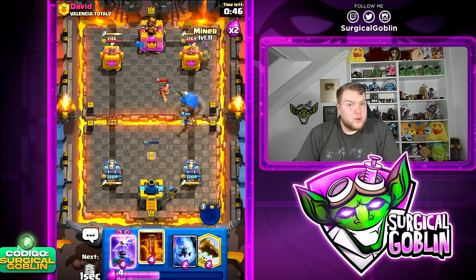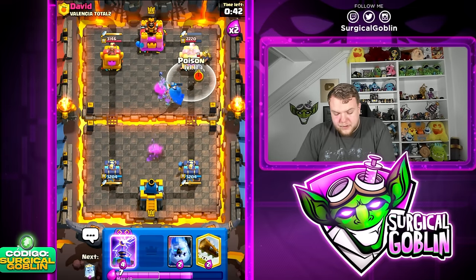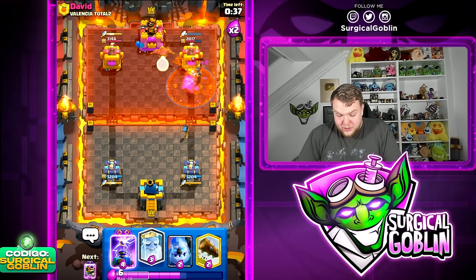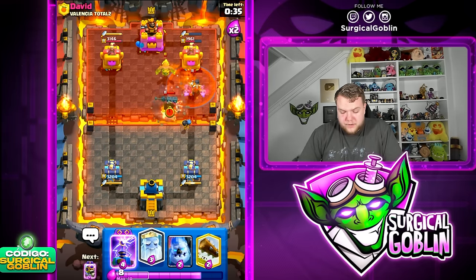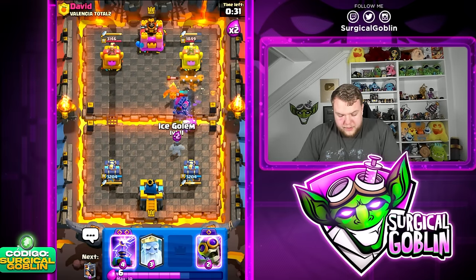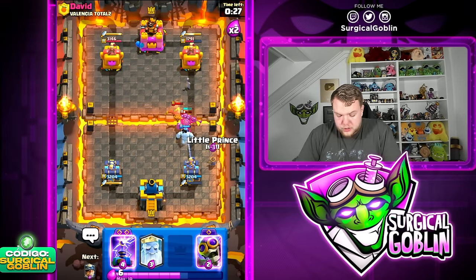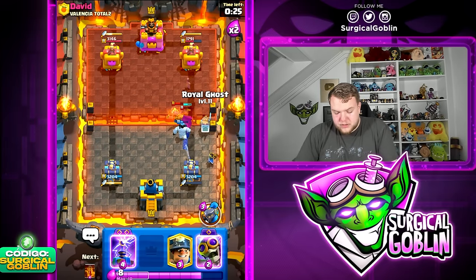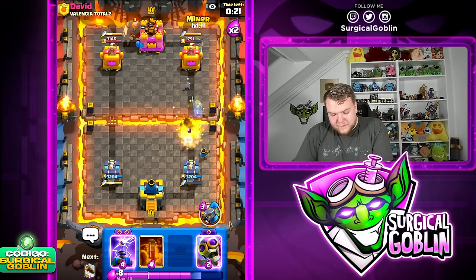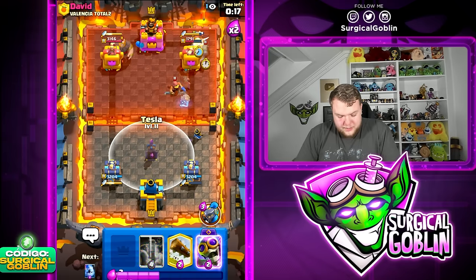Let's go Ability, then Miner straight to the tower once the Ability tanks. He doesn't have the best cycle against the Miner. We Poison this one. He hasn't touched our tower yet — pretty nice. As long as we keep up this defense and chip him slowly, we should be fine. Ghost, then Miner. Setting up a Tesla defensively.